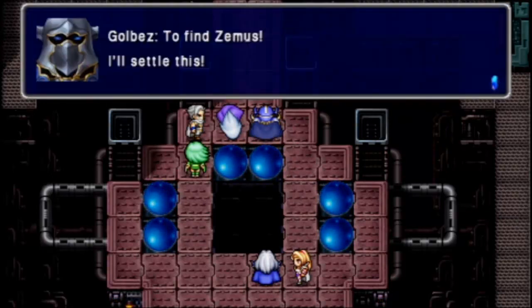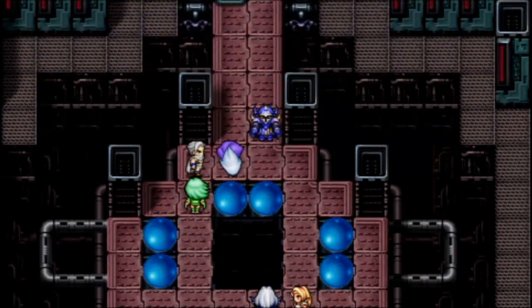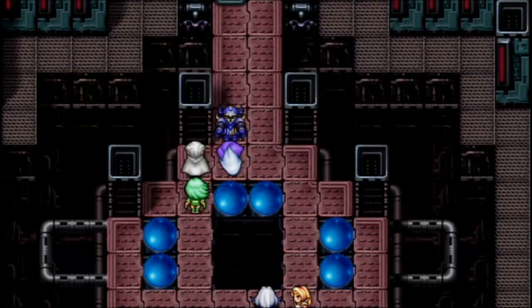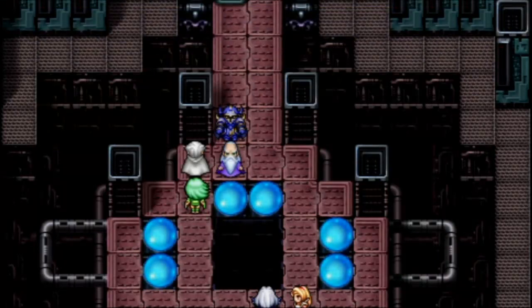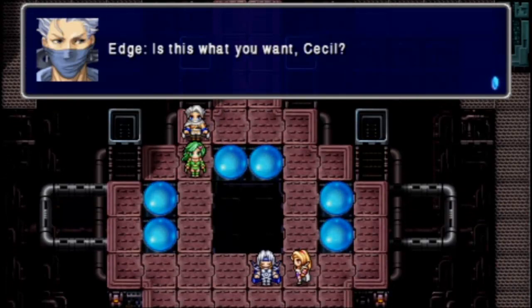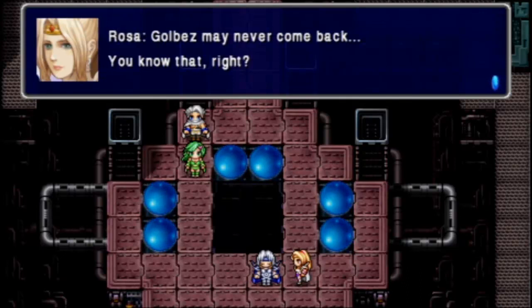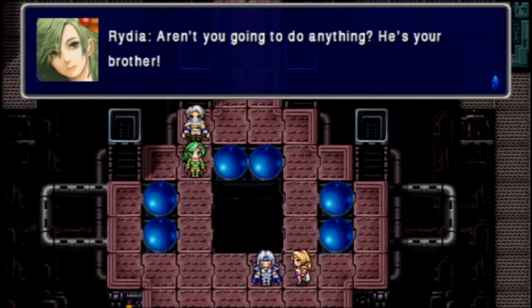Where are you going? Find Zemus — I'll settle this. Wait! I too am a Lunarian, just like Zemus. I will join you. Goodbye, Cecil. Is this what you want, Cecil? Go-Bez may never come back. You know that, right? Aren't you going to do anything? He's your brother. My brother. Yes. You might be in trouble — we have to get out of here. Cecil! What are you doing? We need you to find a way out.